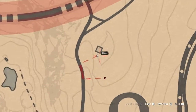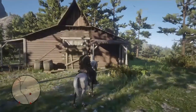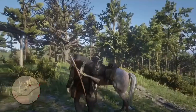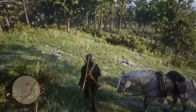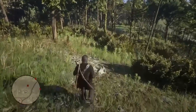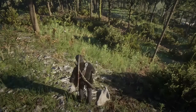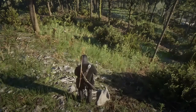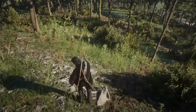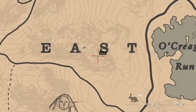For this next one we're gonna go above the O on the New Hanover sign on the map and get close to this cabin right here. You're gonna want to face the other way and it should be right in these trees, not too far — just right here.